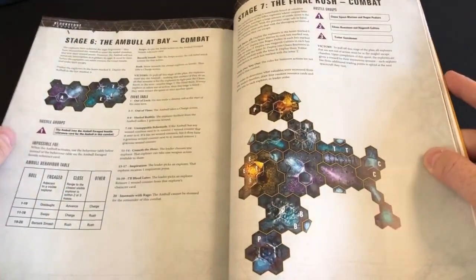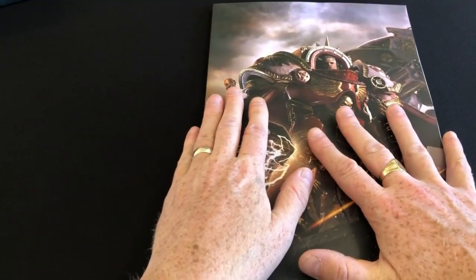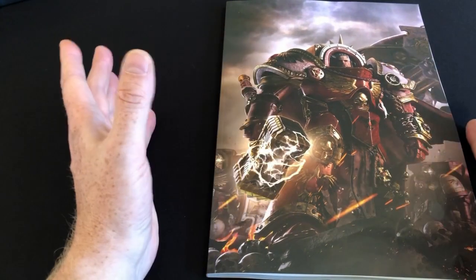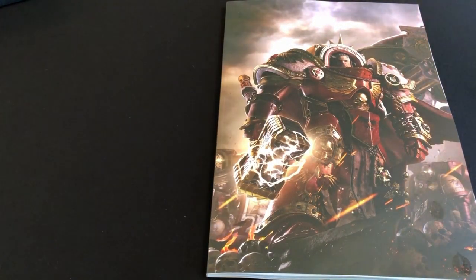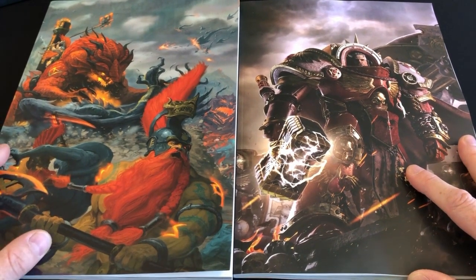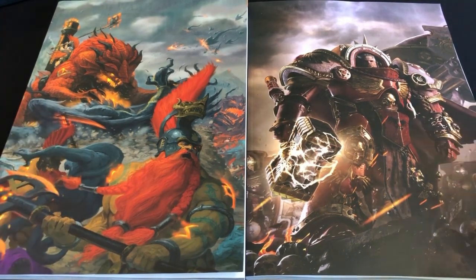That completes the narrative, and if you do that you get some special rewards which I won't go into. So that is a really, really interesting take on how to do a scenario — an expedition in Blackstone Fortress which deviates from the standard format. These are the two issues you need if you want this mission: June and July. It's a really interesting new take on creating an exciting, narrative, cinematic adventure.